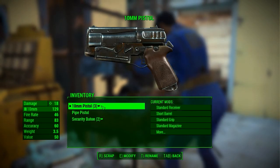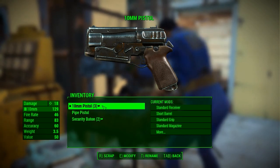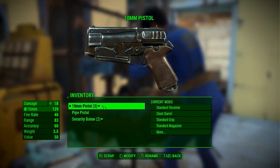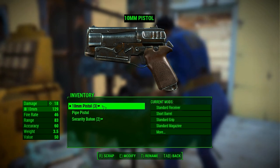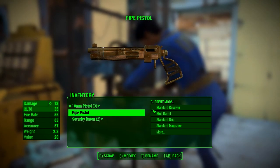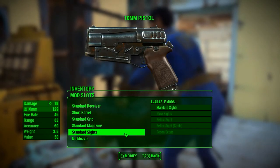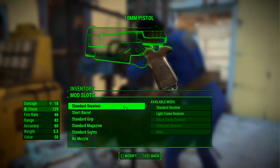So I cannot upgrade the security baton — that's fine with me. What can I do? R for scrap, which I probably don't want to do, except that I have three of these. I can rename it. Let's take a look — okay so there are different categories for what I can upgrade and it seems like I have some mods available.